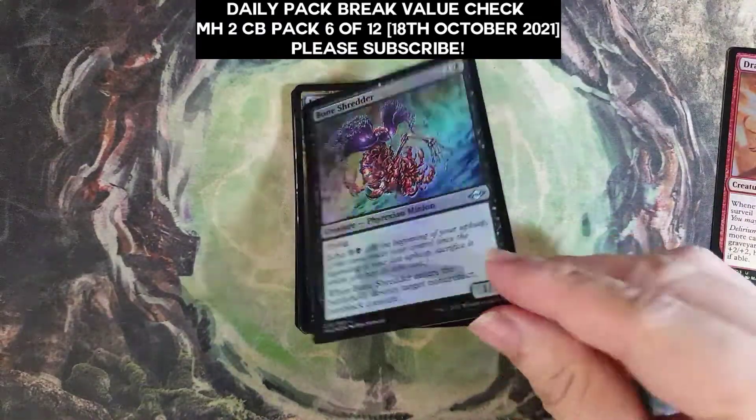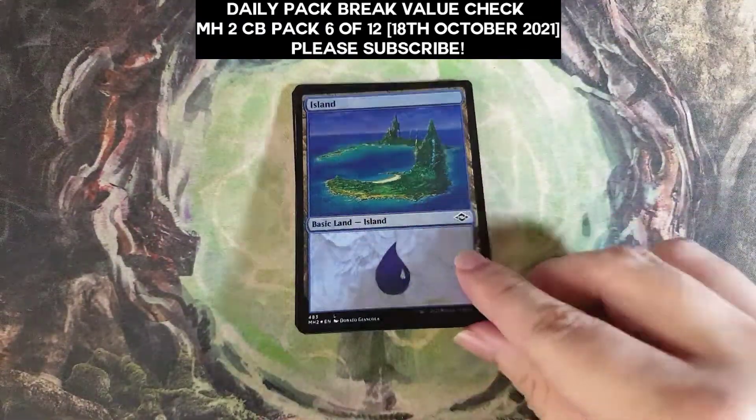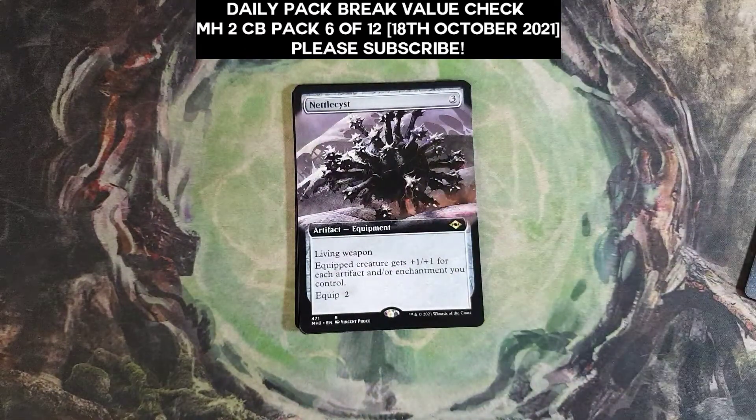Wound Shredder, not worth much. Island. Oh, Nettle Sis — okay, Nettle Sis is not worth much.